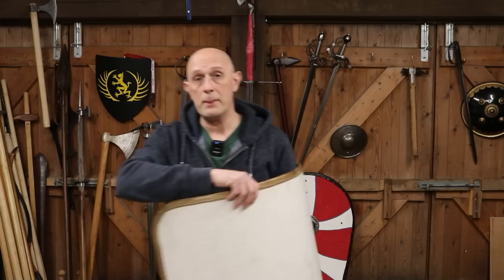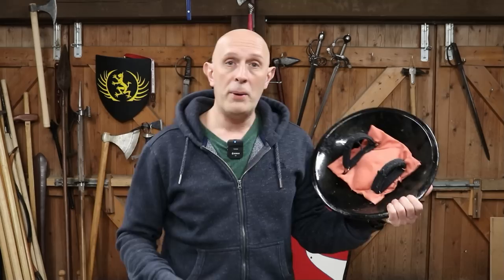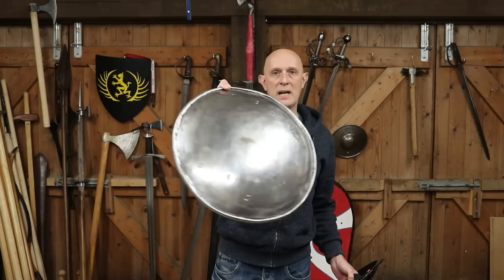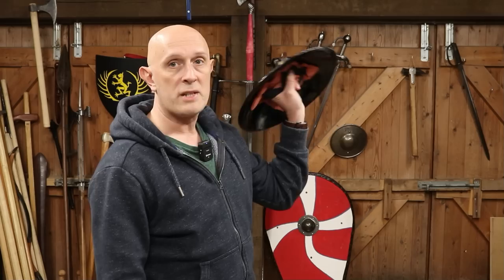The only shields that really cover both types together are Indian and Indo-Persian dhal shields, which actually have straps. Originally the larger versions have you put your hand through one strap and grip the second. However, when they become small, you actually grip them as boss-gripped. So they're strapped, but you hold them like a boss-gripped shield.